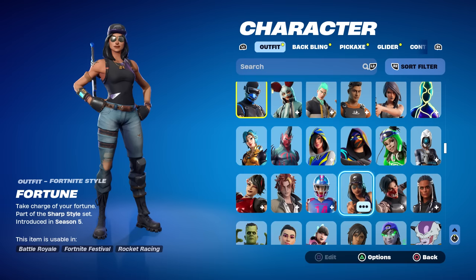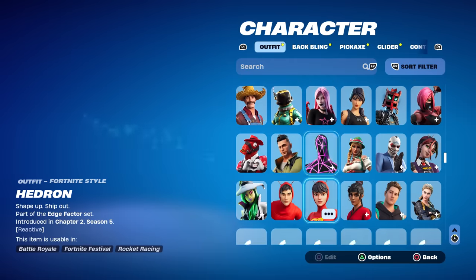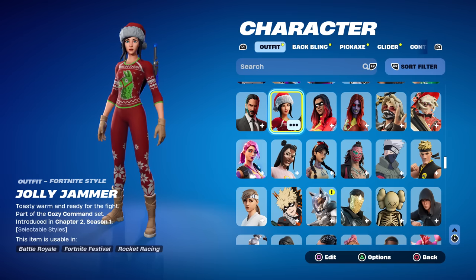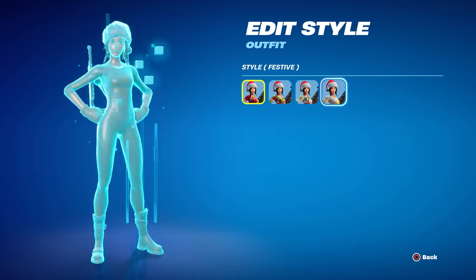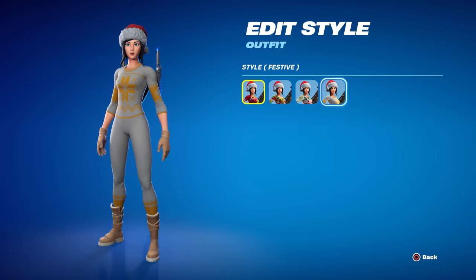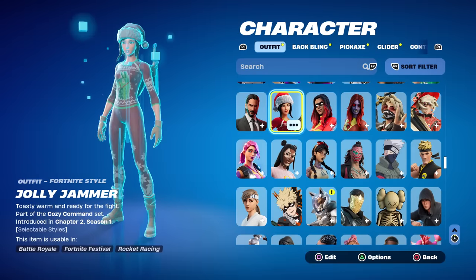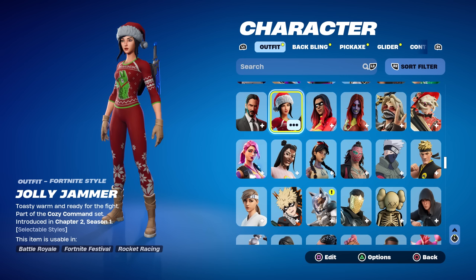So is this good or bad for the game? It's a mix. It can be bad — for example, Jolly Jammer used to be a Green (Uncommon) skin selling for 800 V-Bucks, and she has four styles. Now they could say she's a 1,500 V-Bucks skin because of those styles. There's no more rarity to anchor the price, so they can charge whatever they want. We don't know if they'll respect how items used to be priced in the shop.